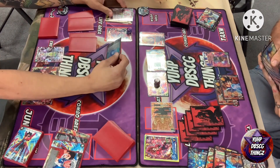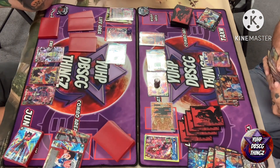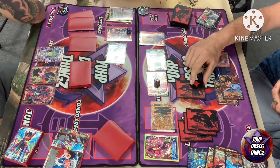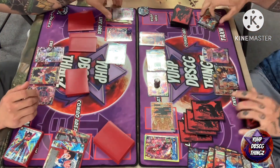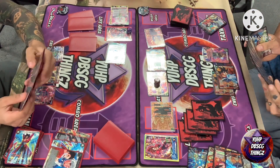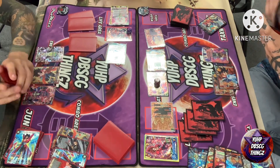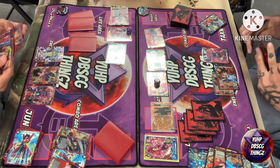Kai starts turn four by swinging with the Time Regulator. Gogeta is considering whether to use King Vegeta's Imposing Presence but decides to give the 5K combo to keep that life in play. Kai then swings with the leader, and Gogeta uses the Gohan blocker — because Supreme Kai can so easily remove your battle area with cards like Max Saiyan or even his secret rare, you want to use your blockers as quickly as possible before they get dealt with.